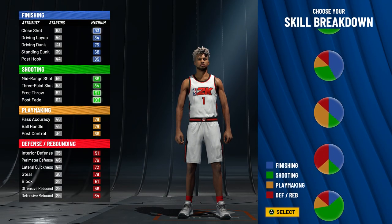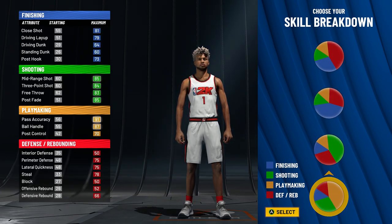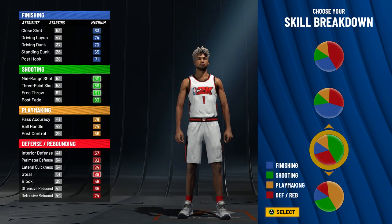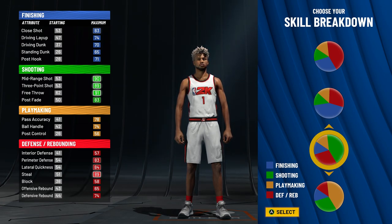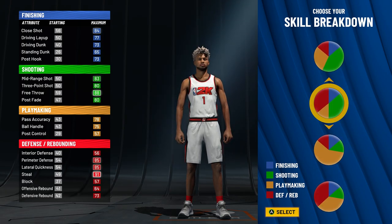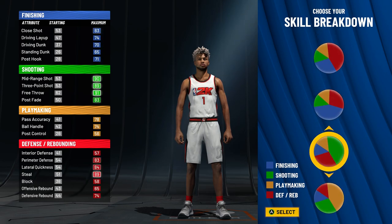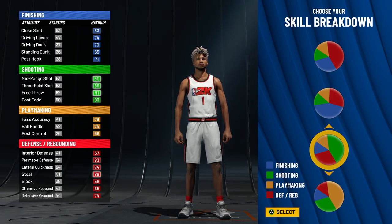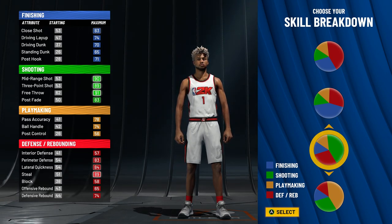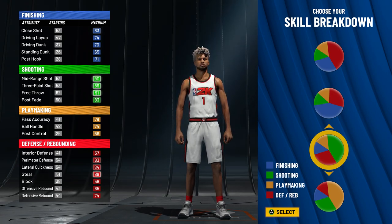There are a bunch of new pie charts I'm about to show you. There's a new pie chart that's 60 yellow / 40 green — the driving is pretty bad and the defense is pretty mediocre. Now if you're a lockdown that wants to sit corner, or a stretch build that wants to be a popper, this next pie chart is ridiculous. It is actually better than half green / half yellow or half green / half red, even though those get Hall of Fame finishing or defense.